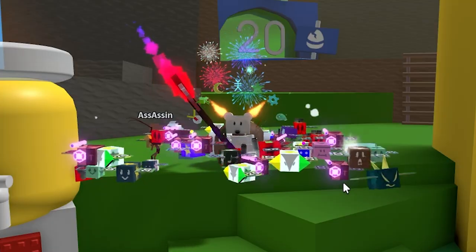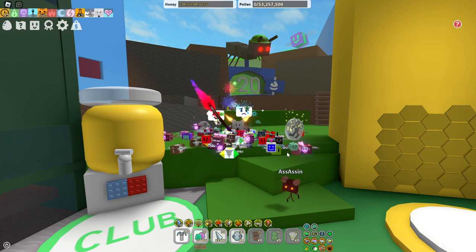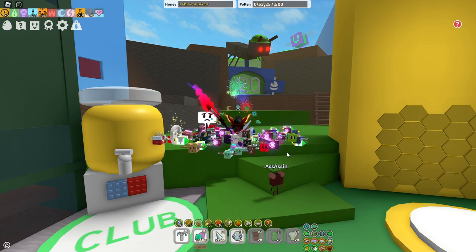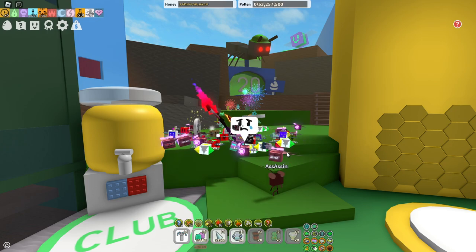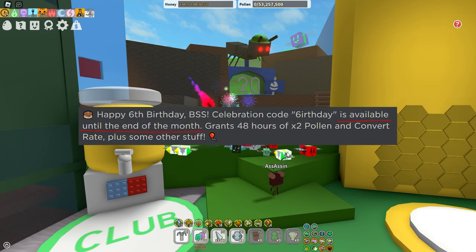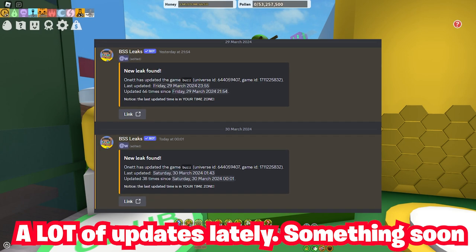It is now basically Easter, so happy Easter! There is a small chance something happens for it in Bee Swarm Simulator — maybe an Easter code or Robux pack, since we did get one at one point. The birthday code apparently ends whenever Easter arrives, if he actually removes it. He has been in studio lately updating his test game, which is a really good sign.